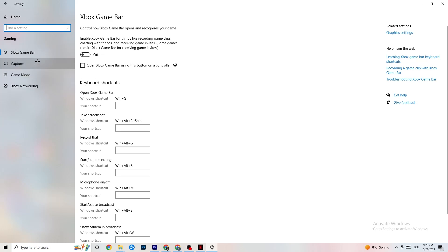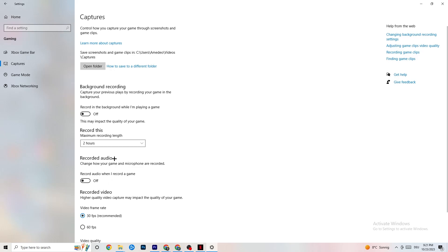Go to Captures, then Background Recording, and turn off 'Record in the background while I'm playing a game.' If this is on, no wonder you're having FPS drops, freezing, or stuttering — recording sucks a lot of performance, especially on low-end PCs, causing crashing and stuttering. Also turn off audio recording. If you want to record, use another program like OBS — do not use Windows for that.